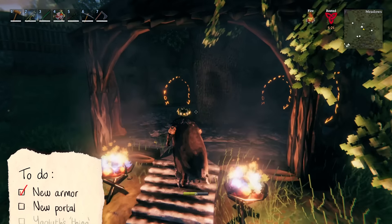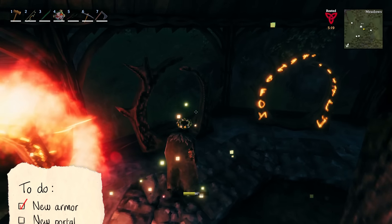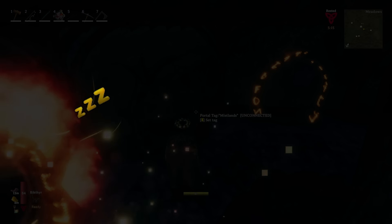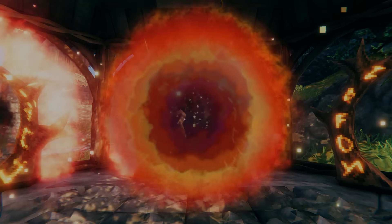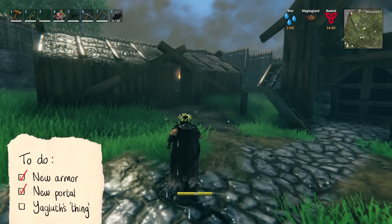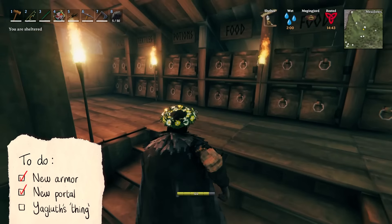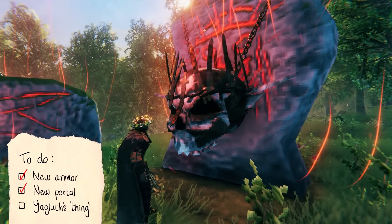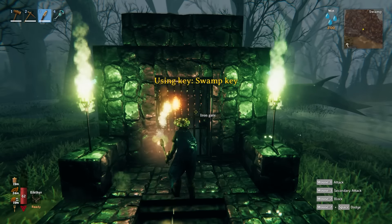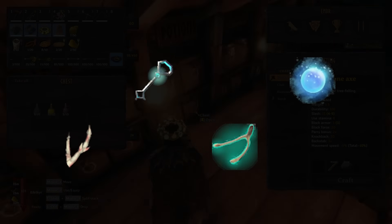Next, I had to set up the first half of my Mistlands portal. This would allow me to travel back to base when I needed to rest or replenish my food and tools. It would also act as a quick way back to the Mistlands if things didn't go so well. The only thing left to do now was to grab the item dropped when I defeated the previous boss, Yagleth — a key or a special tool, for example.